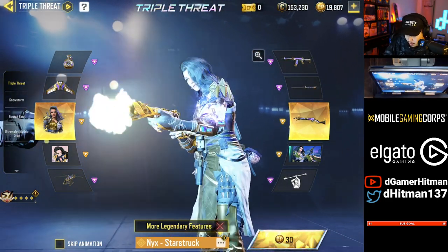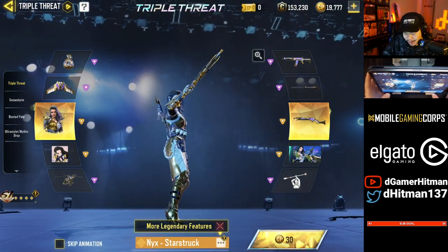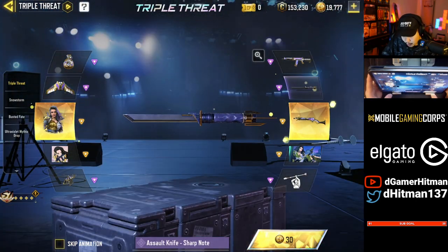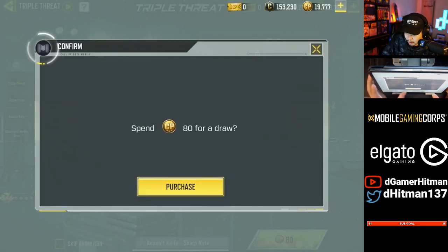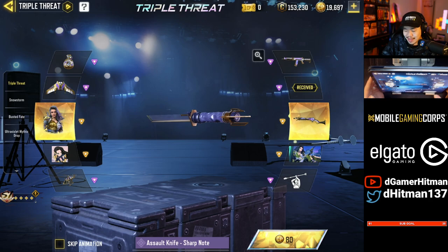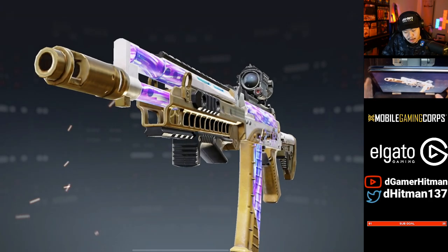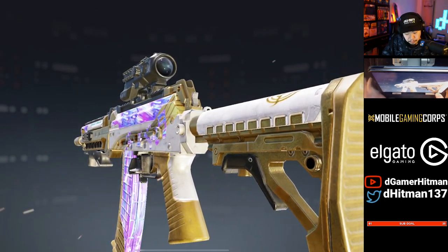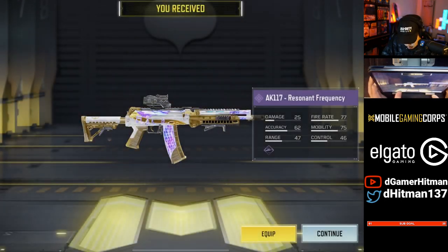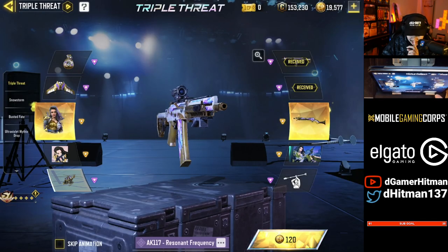Let's see if we get lucky. The Nick skin is beautiful — and that katana, or is it a knife? We have 19,000 CP, so let's see. Oh, getting the AK117 early would have been really good — it's actually getting buffed next season so I may have to get some gameplay with this. It's a really nice skin, I'll be honest.